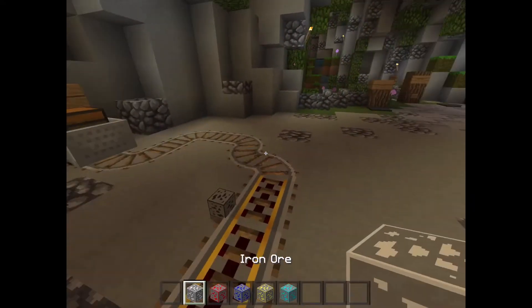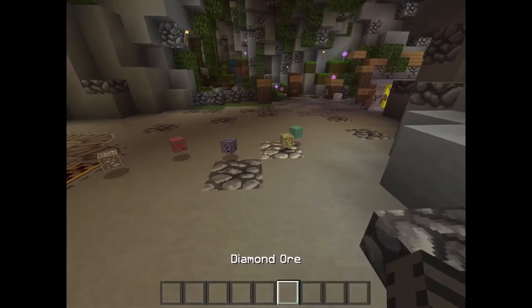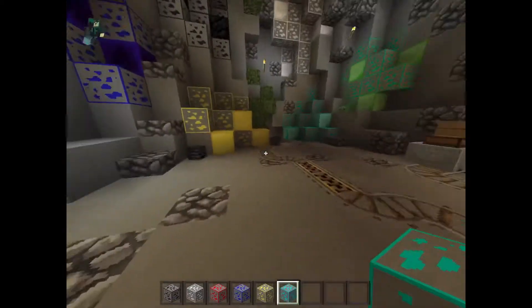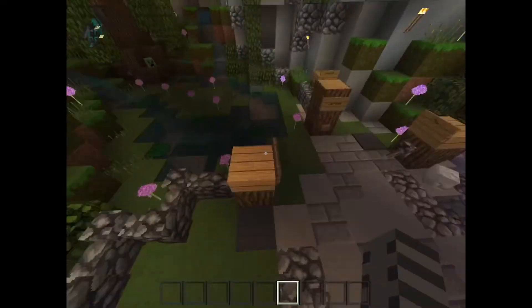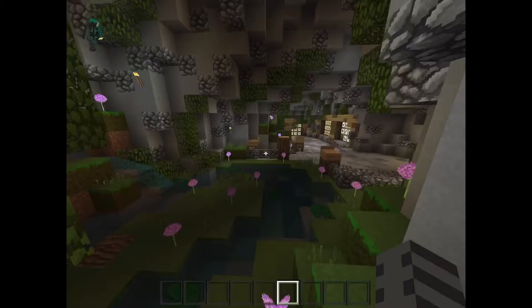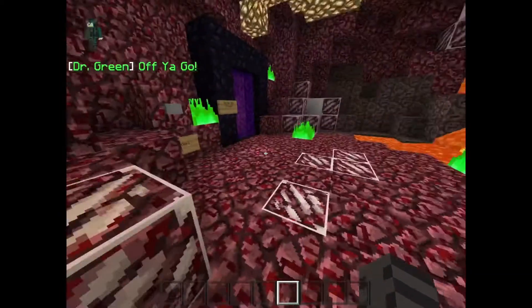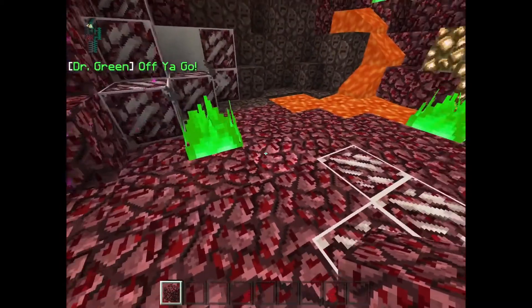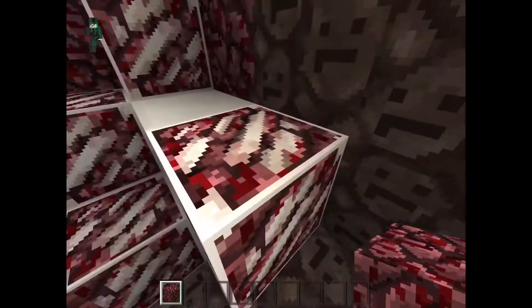Anyway, we have amazing blocks — they all look amazing, especially diamonds. Diamonds look the best, honestly. As you can see, they're all so nice. They have the super smooth texture pack for stone, which I love. The nature looks pretty good but it's not the best, honestly. And the nether — the nether looks pretty outdated, well the netherrack does, but if you like the netherrack textures from the old updates, that's what you get.